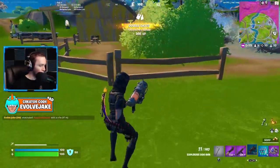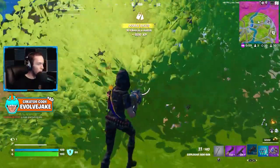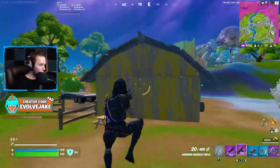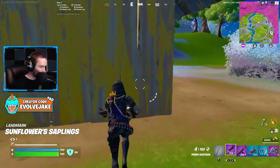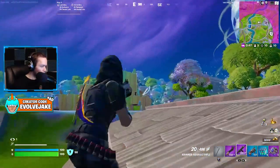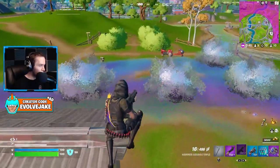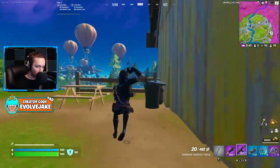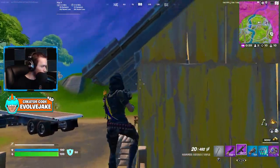You play builds without building and somehow win more than zero games. Part of the skill-based matchmaking algorithm in this game takes into account how fast or how well you build. You could make a new account and never build on it, and your build lobbies would look like zero-build lobbies.